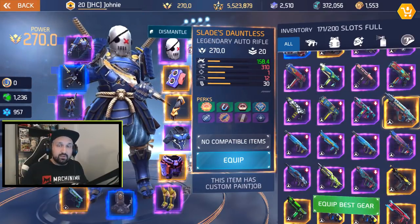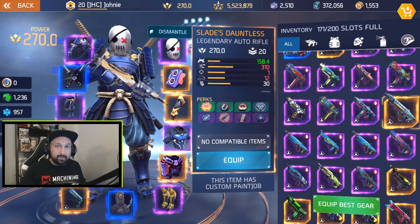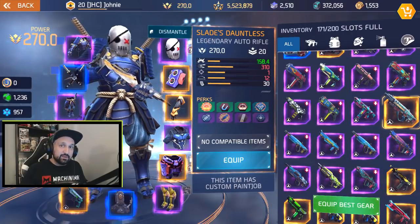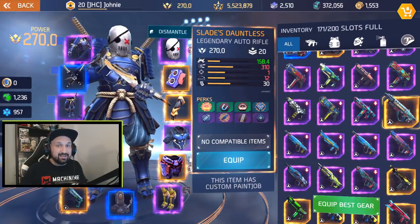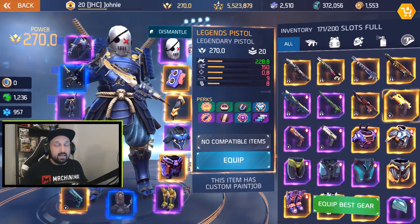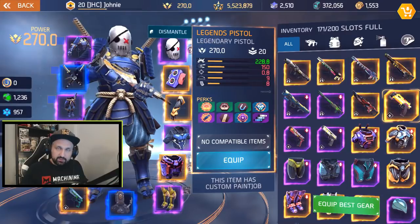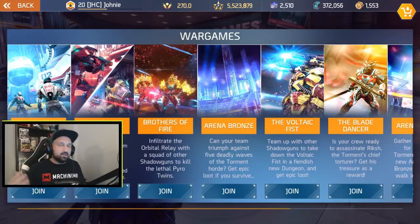There's another auto rifle not available in dungeons or in the shop: the Slate's Dauntless. It's only available through missions — it's a reward that Slate gives you at the end of the game when you're done with all the missions and earn the last two skill points. The last one is the Legends Pistol; this weapon is not available — it was a pre-registration reward and may not come back anytime soon.